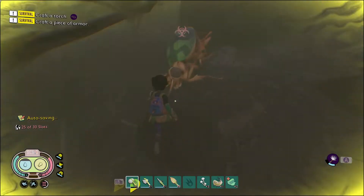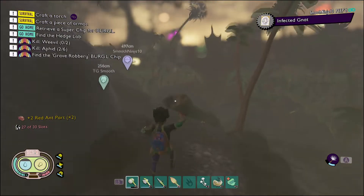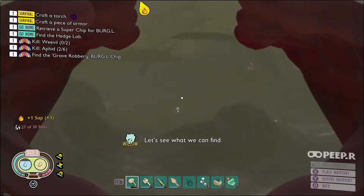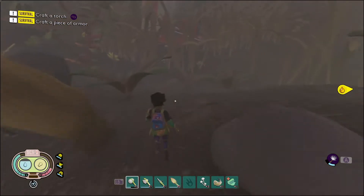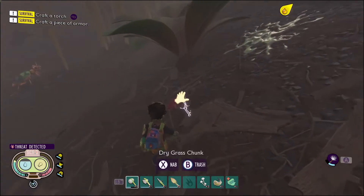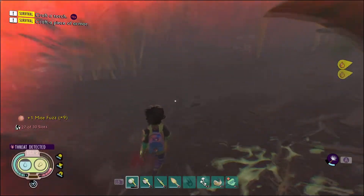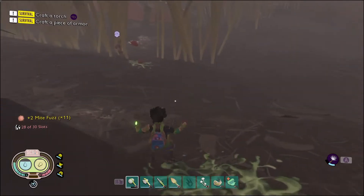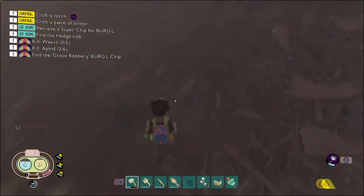If we had enough time we could kill the infected gnats, or if we had our sprig bow crafted we could do that. There's another bombardier beetle — I already peeped it. Then there are more lawnmites down here to take care of. We're going to avoid that other bombardier beetle, but this big one is our first beetle victim — he's just kind of over here by himself with not a lot of dangerous stuff around him, just the lawnmites.